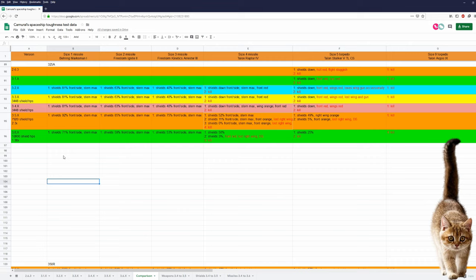Let's take a look at a data comparison of the 325A from 2.6.3 to today. Between 3.5 and 3.6 she got 1.36 times as many shield HP, but missile and torpedo damage was buffed as well. Size 1 missiles: 92 then, now 71. Size 2 missiles: 85 then, now 59. Size 3 missiles: 75 then, now 53. In 3.5 she was destroyed by 4 size 4 missiles — now by 3. In 3.5 she could survive 2 size 5 torpedoes — now she is killed by 2. And she most likely always will be destroyed by 1 size 9 torpedo.